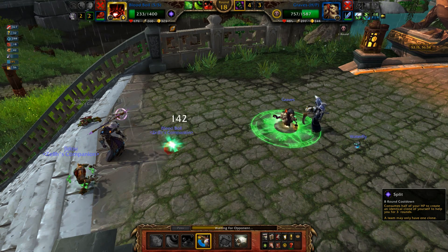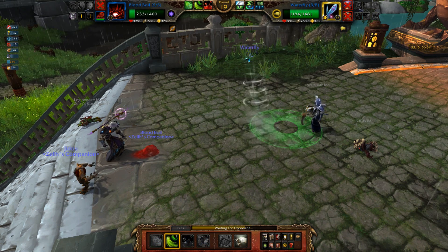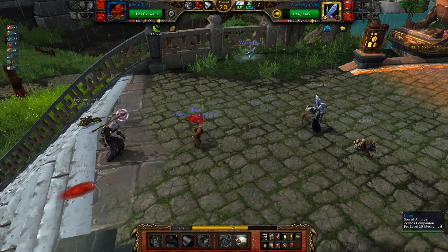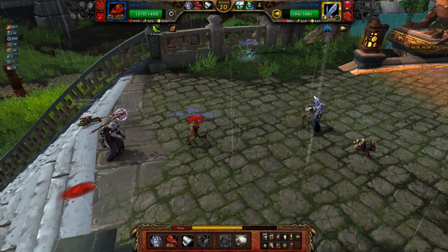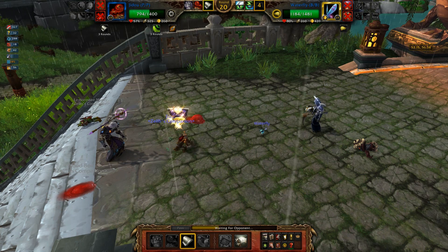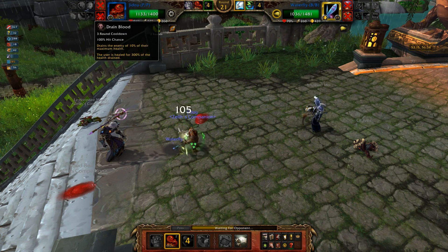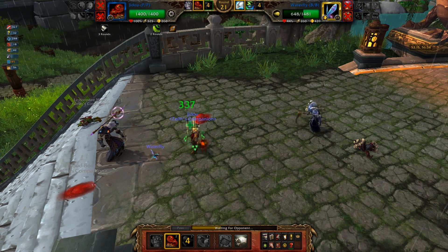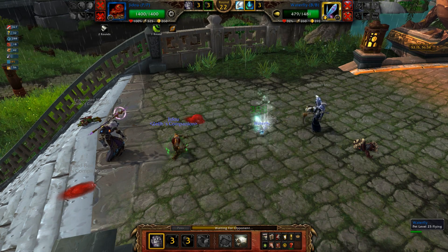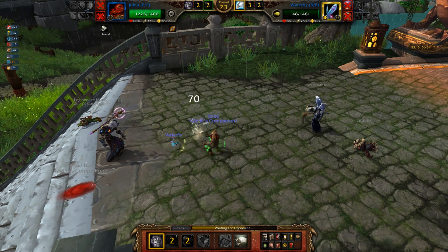Bloodboil, can you live long enough to use a Split? All you gotta do is outspeed the Waterfly or just live long enough to use it. I got the Split out, but it killed me. I don't think this one actually lives — I think it's only the Murky one that's bugged. I think clones in general are just kind of buggy right now. This one's great because the Bloodboil likes to spam his Drain Blood ability, which heals whatever your active pet is. I'm not gonna die anytime soon, especially with all of the lasting power I have. Looks like the clone's gone now, but I'm at full health.